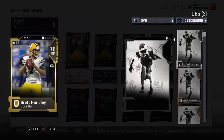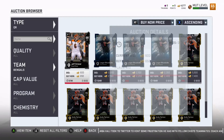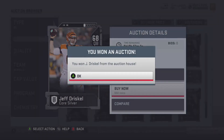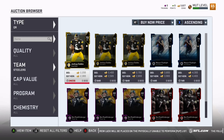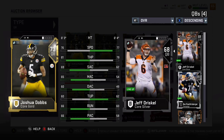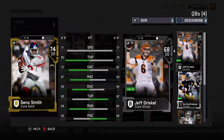I only have about 4,000 coins. For quarterbacks, I got Brent Huntley — he's a speed and throw power guy. You're not gonna find top-notch accuracy in a low-cost card, but at least you can run with him. I also got Jeff Driscoll, a 68 overall with good speed. If your quarterback can't pass, at least you can run. Then there's Joshua Dobbs — same thing, speed and throw power. Rookies and recently drafted players are typically cheap with good physical attributes.